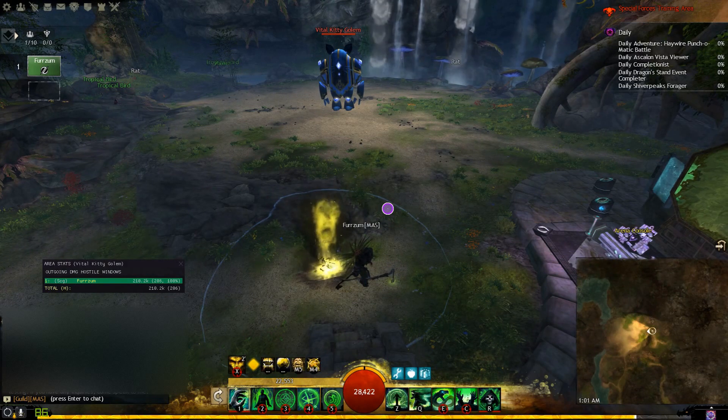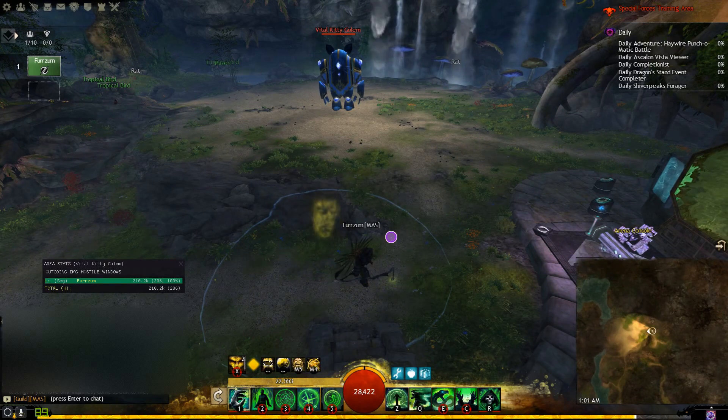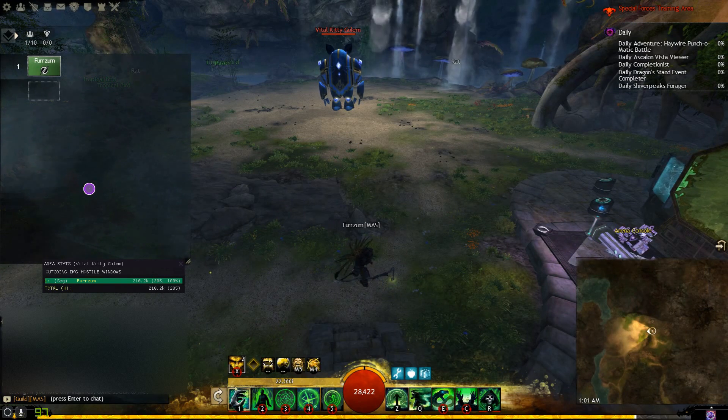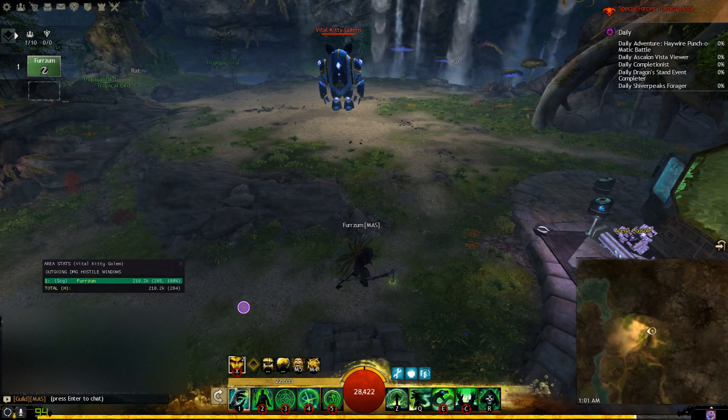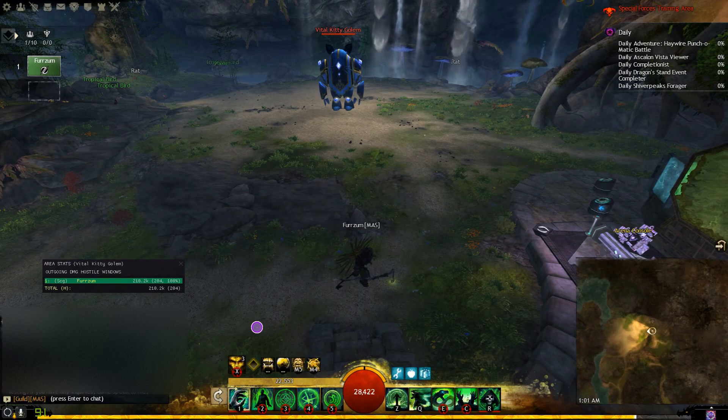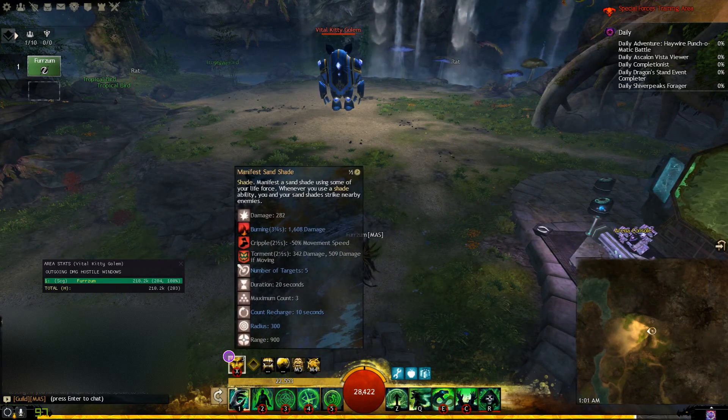So that pretty much covers positioning. Let's move on to damage. The way most of the damage works is it comes from our shade skill. If we read it, it says: whenever you use a shade ability, you and your sand shades strike nearby enemies.